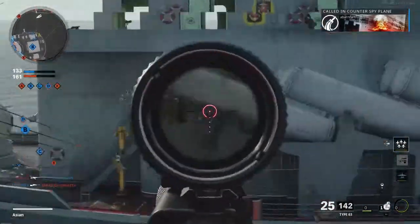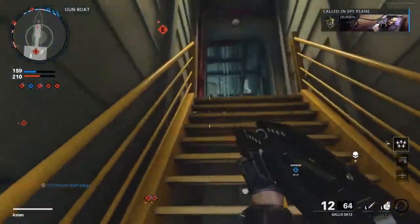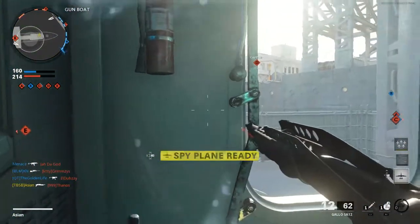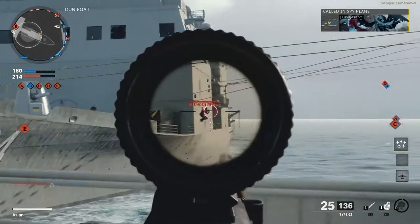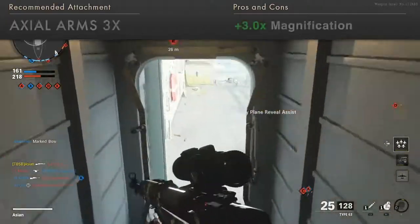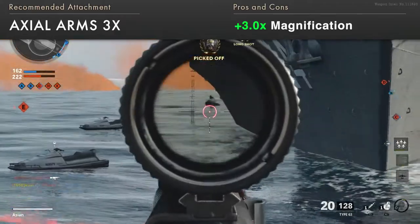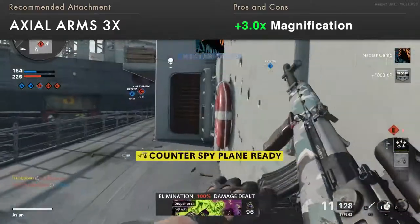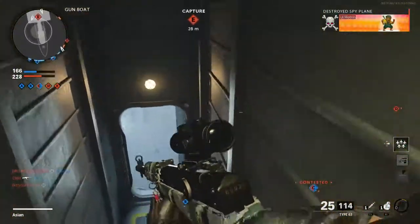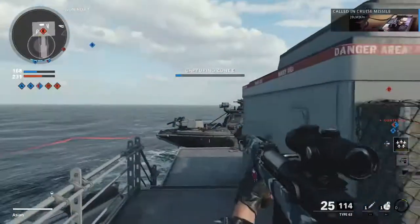The Type 63's low recoil makes it a good candidate for a long range marksman role, where you will be keeping your engagements at long distance. The iron sights are small and can be difficult to use at range. Replace it with a low powered scope of your choice to enhance your mid to long range capability. The Axl Arms 3x scope is a good choice, allowing you to see enlarged targets when aiming down the sights without sacrificing too much of your peripheral vision. High powered scopes are also available, but these will heavily magnify the recoil with an increased tunnel vision, making follow-up shots more difficult.